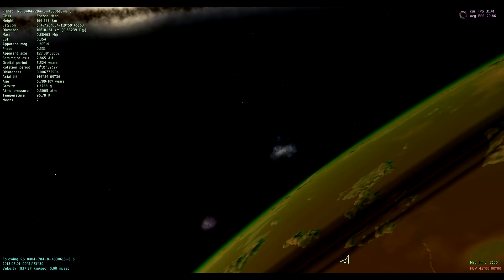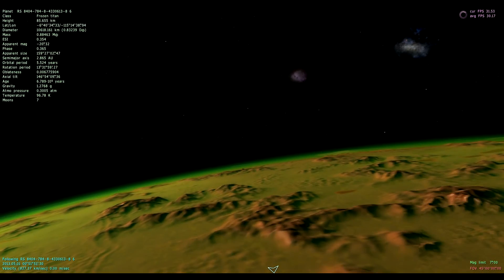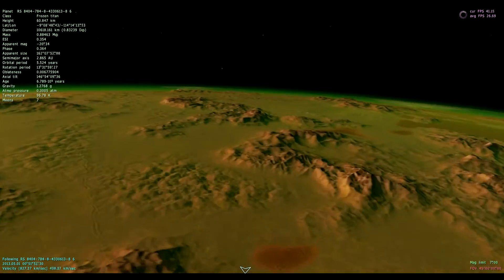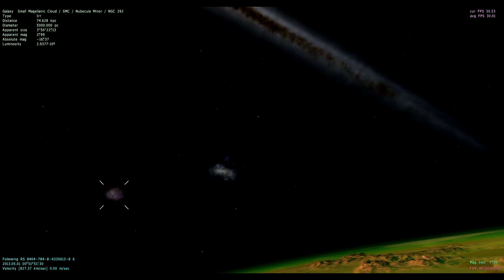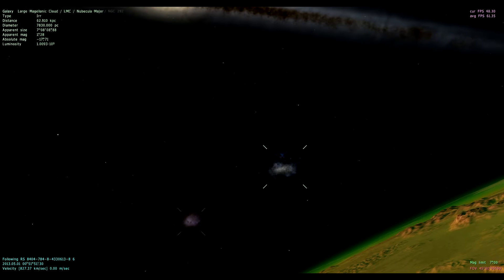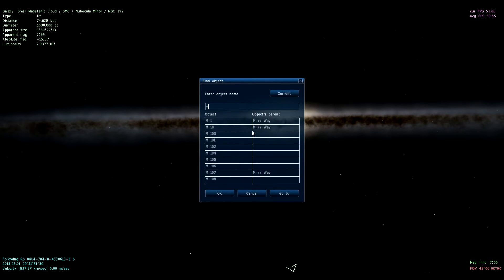There are some other new things — for example, evaporating planets, which are basically planets that have tails. They kind of look like they're burning; it's like a gas giant burning all of its atmosphere. I have not seen one of those but I'll definitely document it when I do. These clouds right here — I don't believe those were in prior to 0.97. They're also filled with planets and stars as well. But now let's find a planet with life.